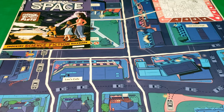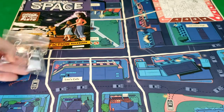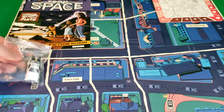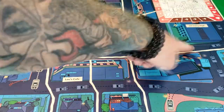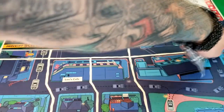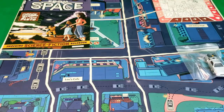Next we have the DeLorean time machine. As I said, from the instructions, the DeLorean has to remain on this route — on the roadway here. It cannot go through other areas; it's got to stay along this path.